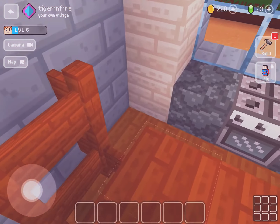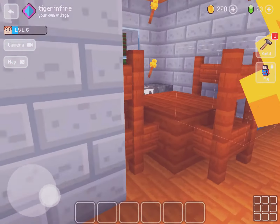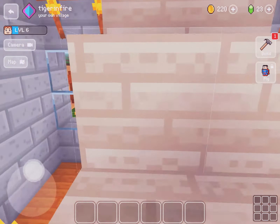This is the fridge. This is the counter with the cooker. The table and chair is here. A nice little window. I'll show you out in the back garden in a minute.